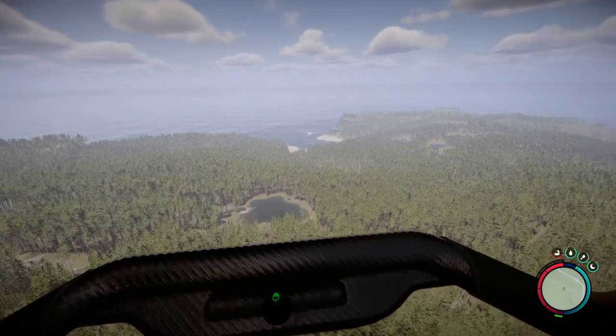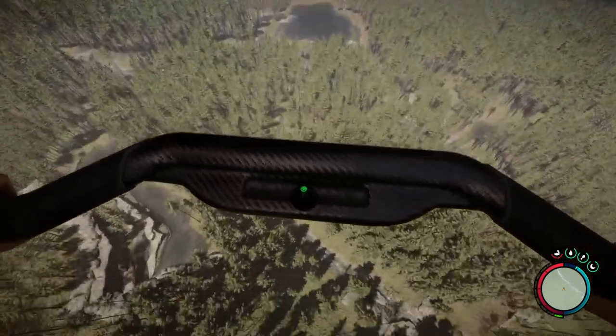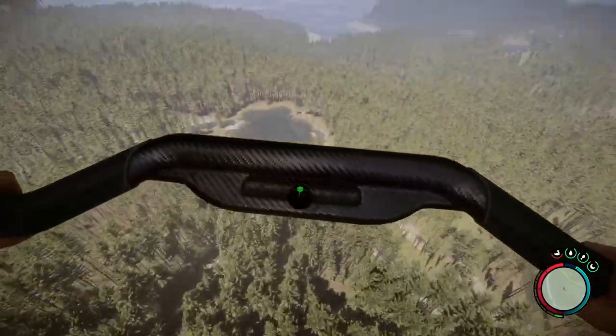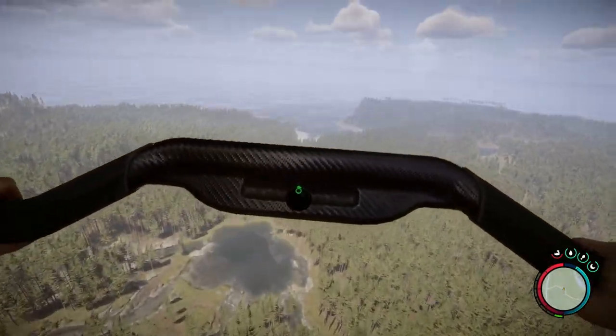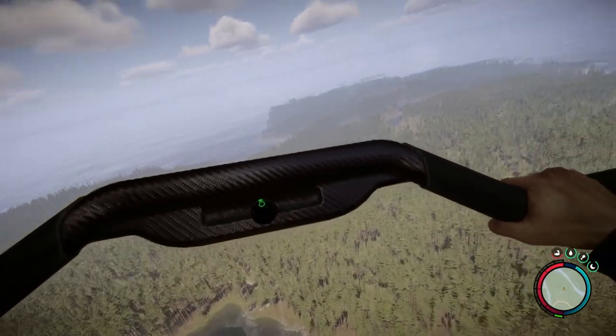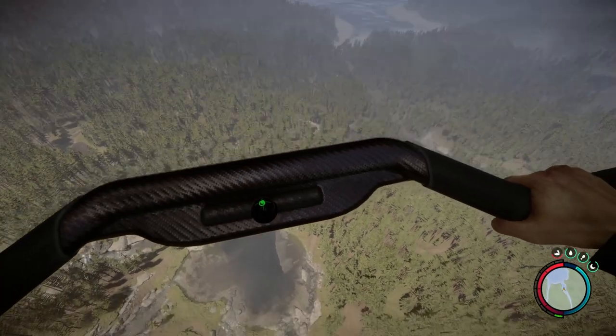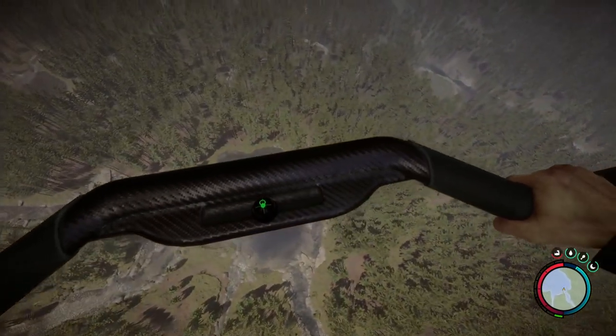If you haven't used a glider before, you just need to use the compass — the magnet — as it's pretty much a steering mechanism. If you angle it down and do a dive, that will allow you to get more air and you can keep going further and higher. We're heading for that beach — that's where we're going to pick up the gun.